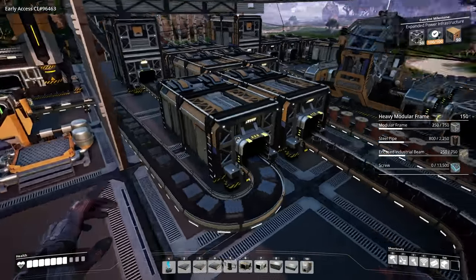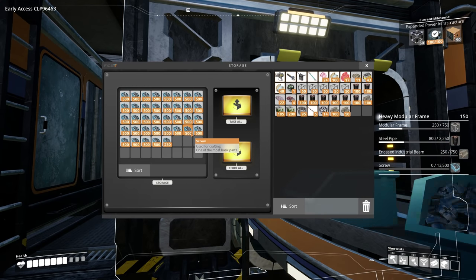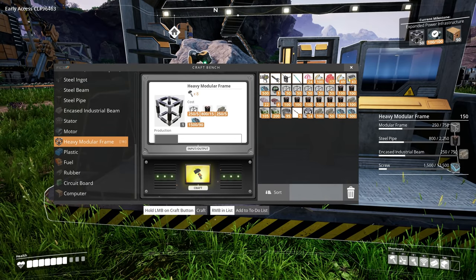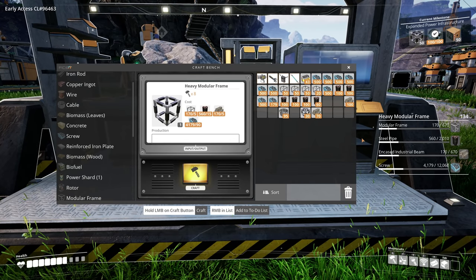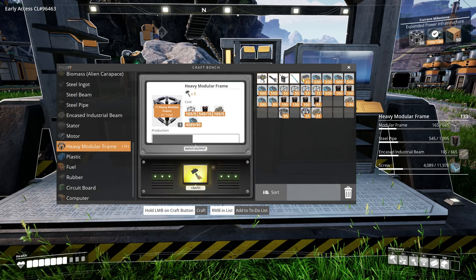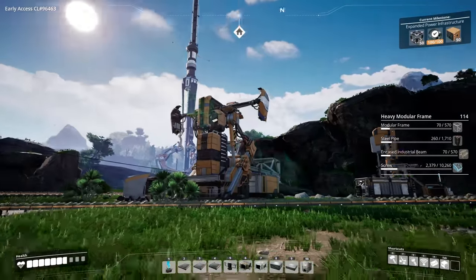The last thing I need to get is also screws — I'm doing them in thirds because of how much inventory space I've got. I need 13,000 screws — what?! Okay, heavy modular frames — I should just make a little small factory to make them, however I know it's going to take so long so I'm just going to do it this way. I need 150, and I'm actually at 134 now — I've made a few. They're so expensive. This is to unlock everything I've got left for tiers 5 and 6. I've got 50 and I just realized I've got to wait for the pod to come back, so I'm going to launch one now.